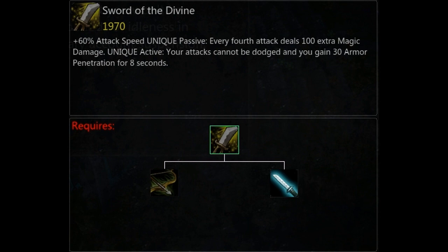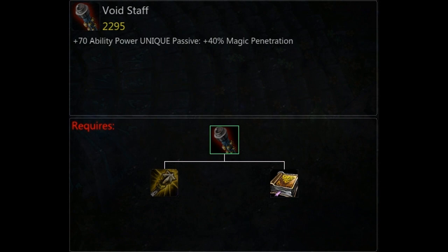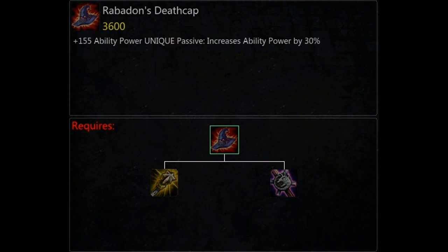That 100 extra damage is going to be coming every one to one-and-a-half seconds once you've got all six items, so it really does start to add up. My last set item is Void Staff. I get this for the ability power, but more importantly for the magic penetration. Especially later in the game, if you're going to be versing a lot of tanks, the magic penetration really does come in handy. It allows you to put out just that bit more damage with your Arcane Barrage and your other abilities as well.